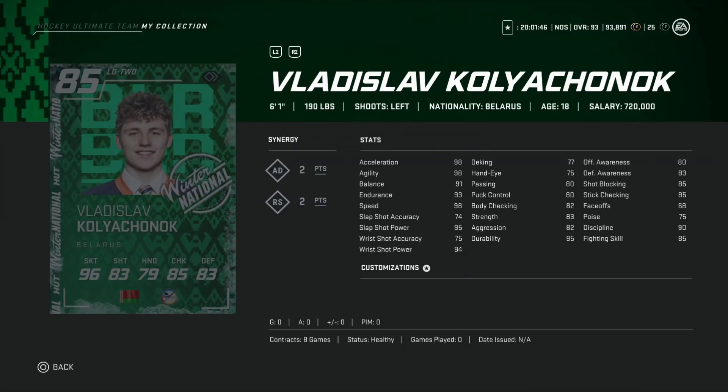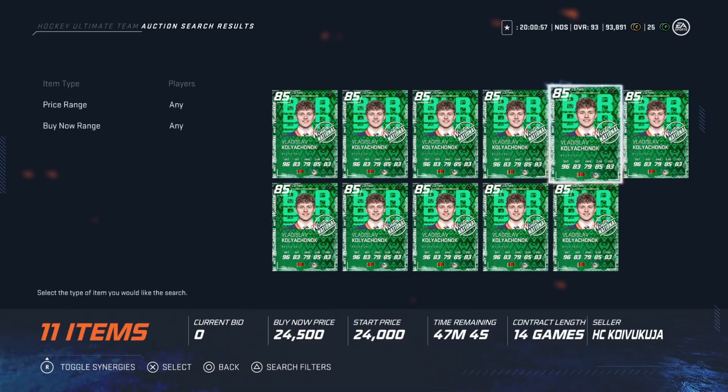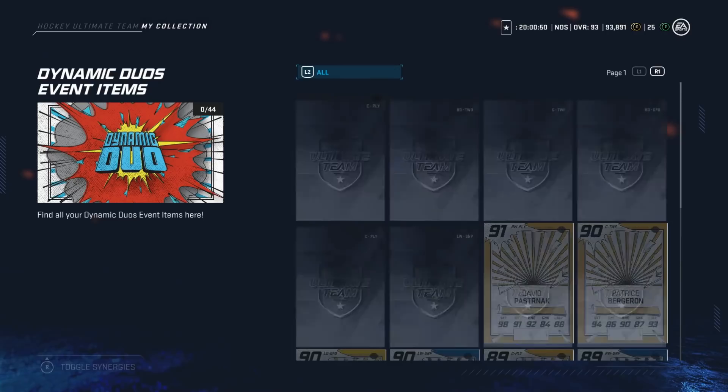Following him on defense, I have a brutal time saying this guy's name — Vladislav Kolyachonok — but regardless: left defenseman, 6'1", 190. The reason you want him is 98 speed, acceleration, and agility. His slap shot power is 95. With defensemen, accuracy on the slap shot is less important because you can fire far side or along the ice looking for tips. He's also got decent shot blocking and stick checking at 85. He's right around 25-30k, so a good buy.